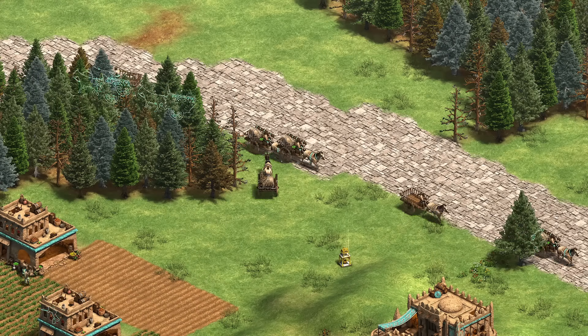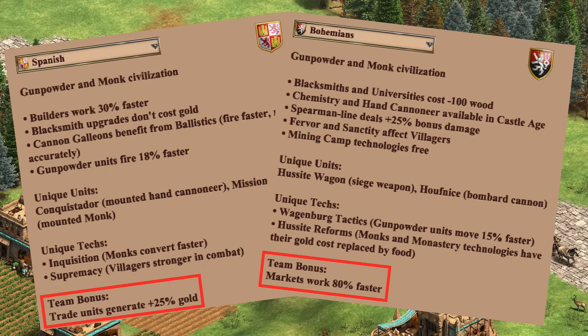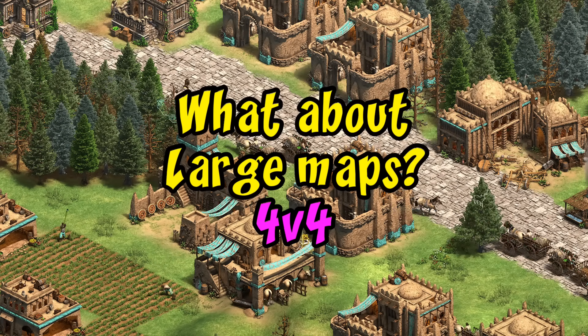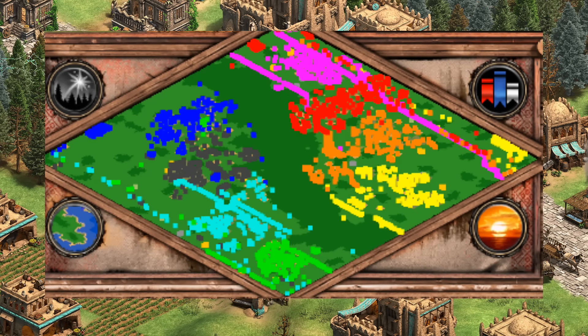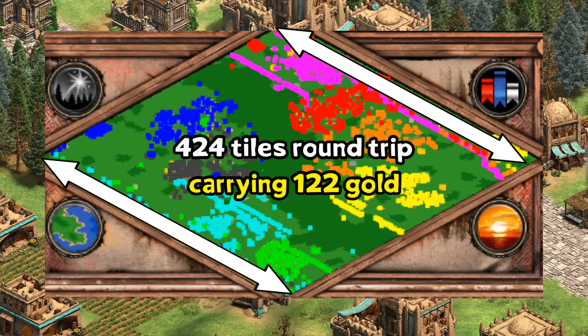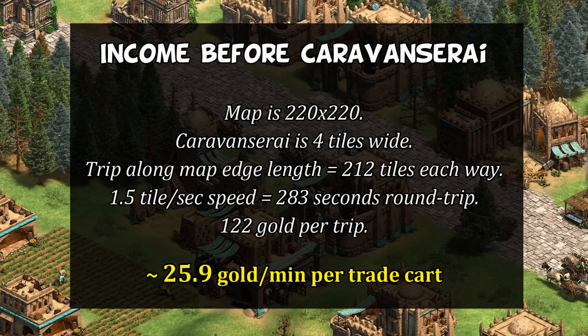This also stacks with other trade bonuses like Spanish and Bohemians. Given caravanserais also affect allies, I'd put this in a similar category as more of a team bonus than a civ-specific one. Now let's see if this scales and is true as well for a large map — which is the size you're automatically given in a 4v4. There are 220 tiles along each dimension, and with markets placed at exact opposite edges of the map your route would be 424 tiles round trip, with 122 gold carried back each time. Crunching the numbers, we get functionally the same 26 gold per minute with no obstructions.